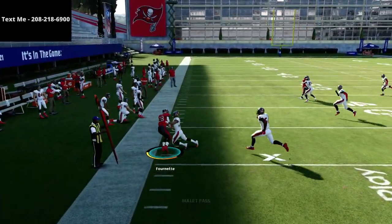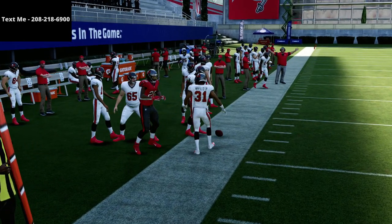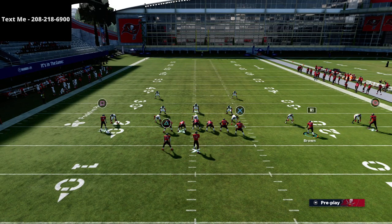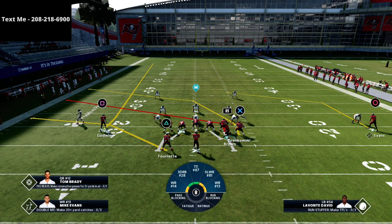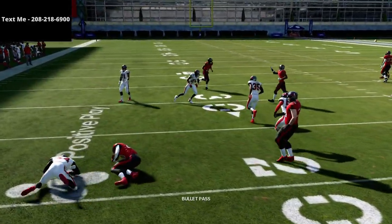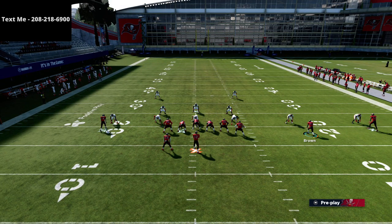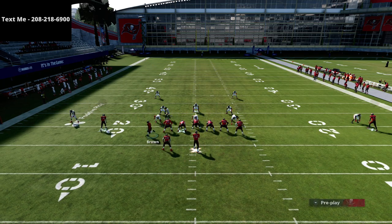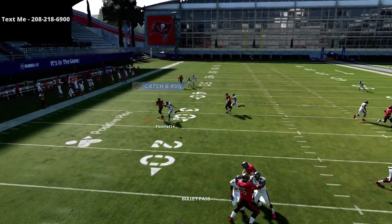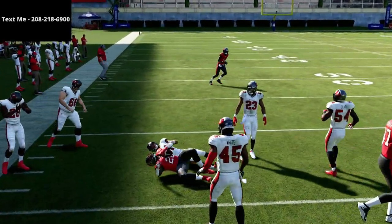This running back flat route is actually really good against man coverage — it's really good against blitzes, it's really good against pretty much everything. If you use a table route, you can basically just snap, throw it out there and get a couple yards quick. If you use an option route, it's going to be a little bit better for both zone and man coverage. You're going to see the option route just cut to the sideline, and you're going to be able to have a lot of success against that coverage.